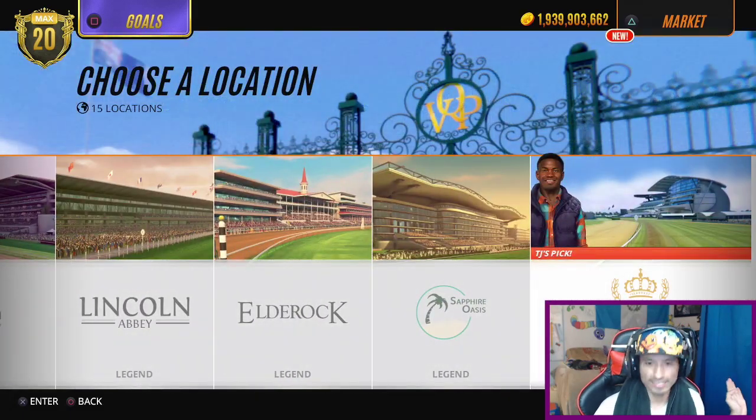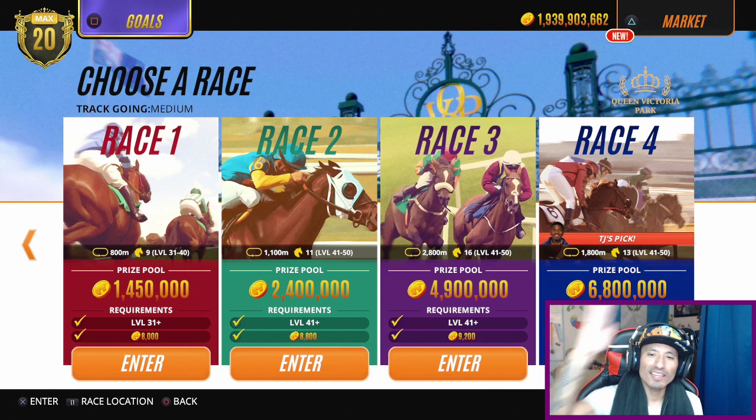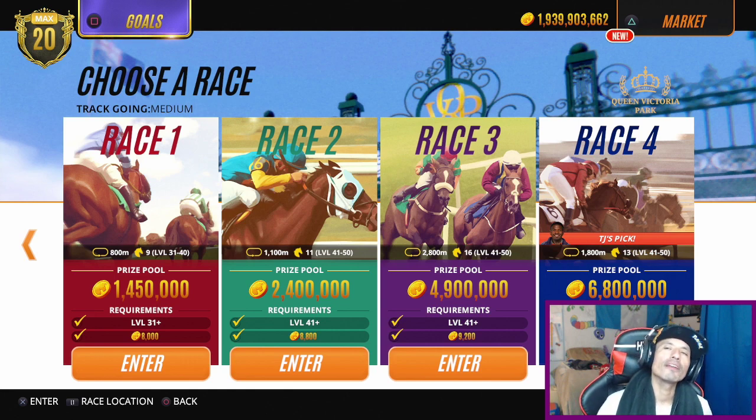The easiest way is to bet, bet, bet. Go to Enter Race — don't go to the lowest one, go to the highest one, the one all the way to the right. You see where it says TJ's Pick? Make sure you pick that one and enter it.